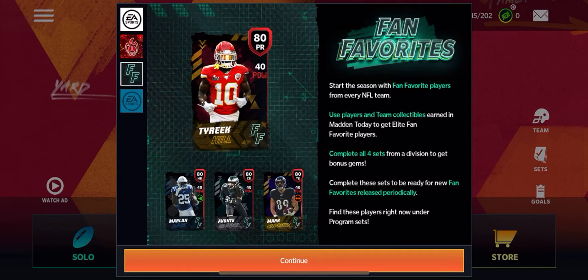Then we have Fan Favorites, which is like the actual first promo. A lot of us have known about this because EA gave sneak peeks last week — shout out to them, they're awesome when they do stuff like that. Fan Favorites lets you start the season with fan favorite players from every NFL team. The current players are: 80 punt returner Tyreek Hill, 80 Marlon Mack, 80 Avante Maddox, and 80 Mark Andrews.